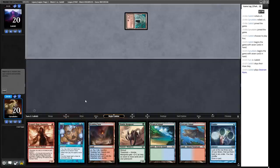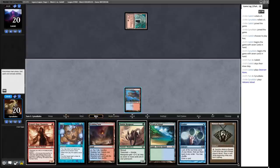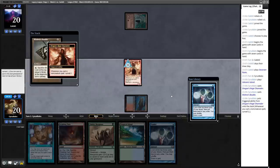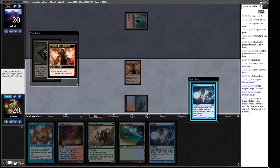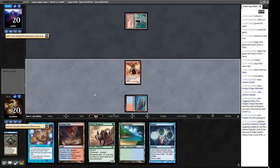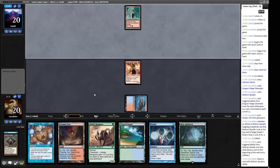Dwarven Ruins — okay, our opponent is playing the horrible Creative Technique deck that I dislike. Let's start off with a Volcanic Island and a Dragon's Rage Channeler. There's some Surveil going on — we'll just put this into the graveyard and draw a card. Unsurprisingly they have a land. So we've got three card types in our graveyard in the very near future. If we Daze we get a fourth type in.